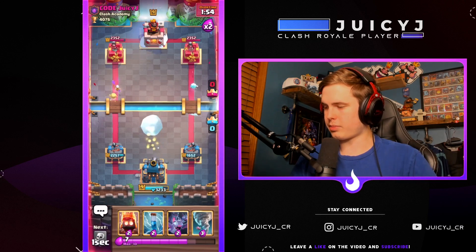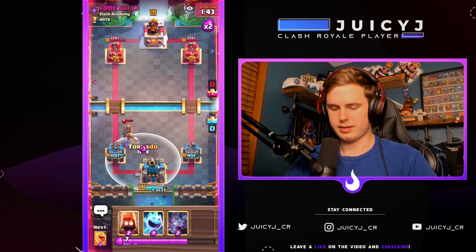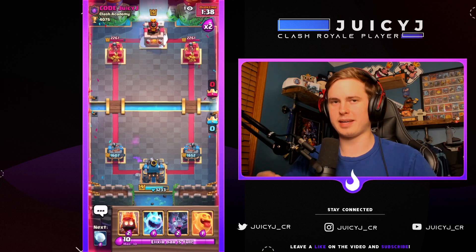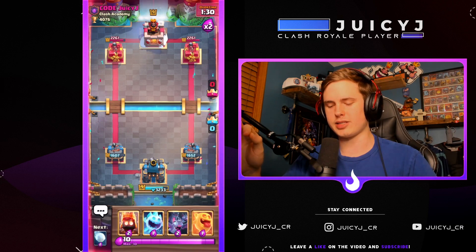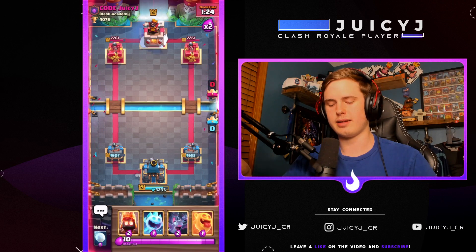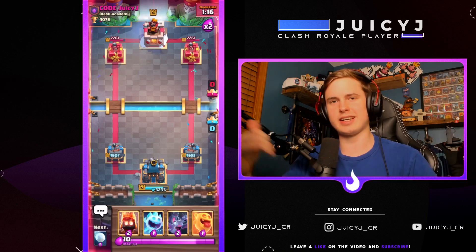The last mid-tank card is the prince. As long as it's placed on the inside part, you pull it in and get the activation. My skeletons actually messed it up there — but I'll put a link to my last video in the top right, which had a nice king tower activation versus the prince when I played splash yard versus giant double prince. That's going to do it for the mid-tank activation tutorial.